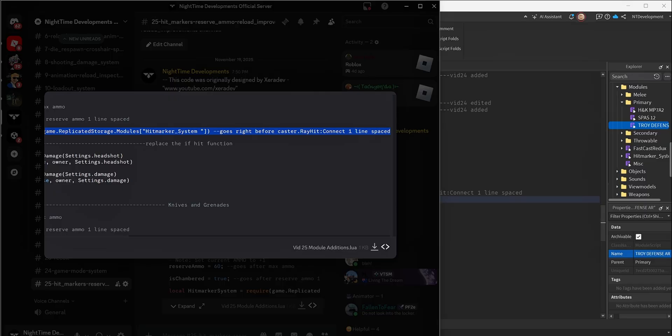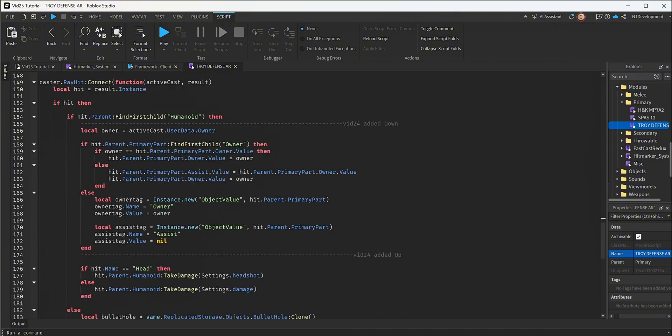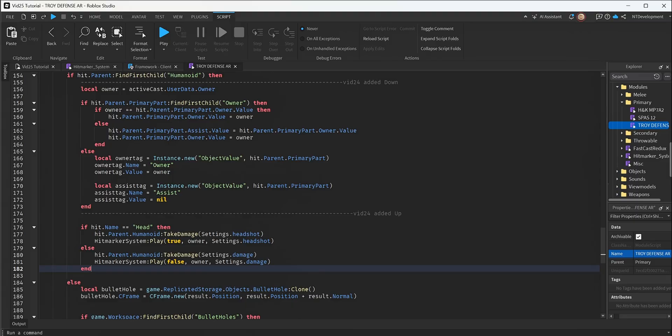The last thing to add is the marker for the headshot and body shot. Copy this entire piece and it will substitute the existing section — around line 176, find the if hit name head section, those five lines, and paste in the lines you copied. It's basically the same thing but now we have the second line that connects the hit to the damage it does for headshot and body shot. This is it for shooting guns — but don't forget to add this to all your weapons, otherwise only this gun will work.